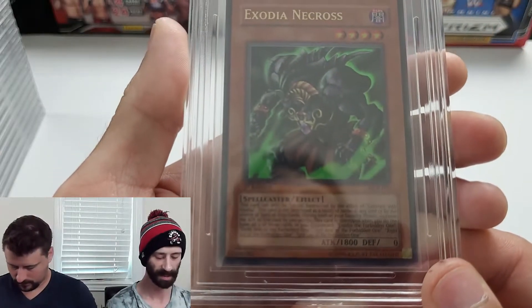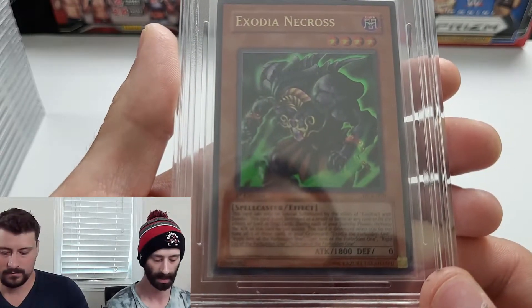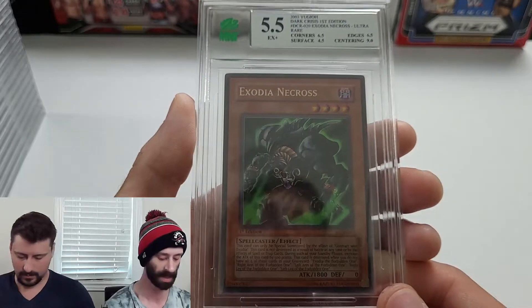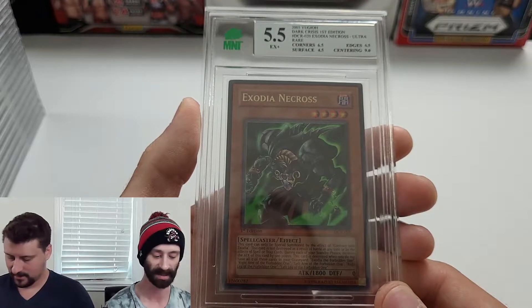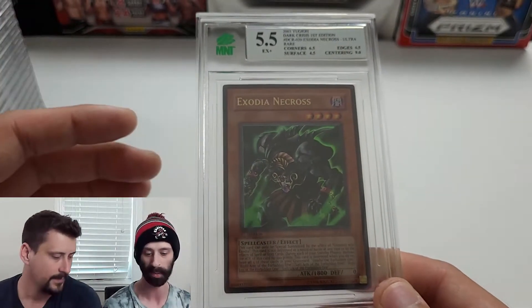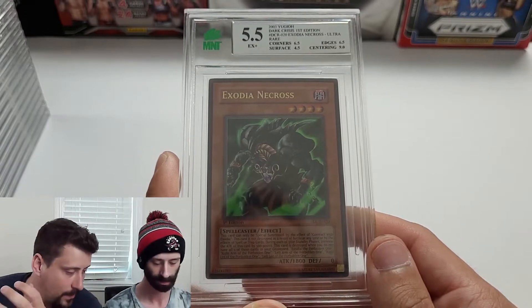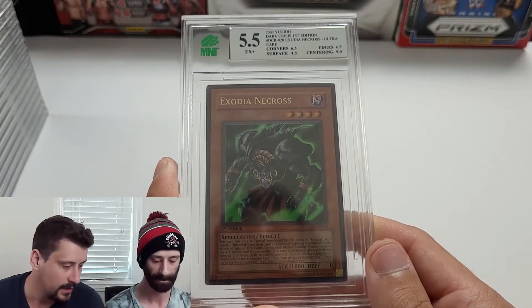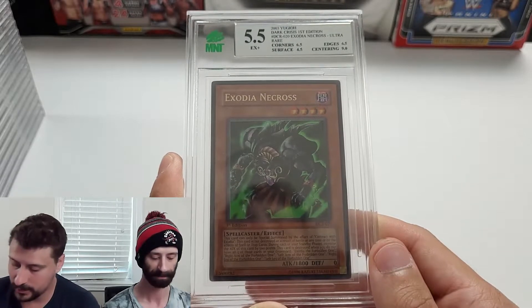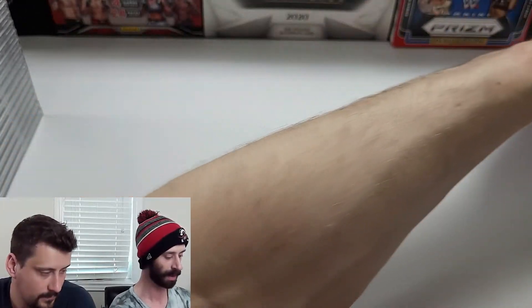Yet another Exodia Necros — this one from Dark Crisis, an ultra rare first edition from 2003. First edition cards from 2003 with a good grade could be serious money, but it came back at a 5.5 — excellent plus. Centering again was very solid at about 8.5 to 9. The trend we're seeing: Mint is very strict with YuGiOh cards. We seem to have much better luck with Pokemon and other sports, but this was a learning experience.